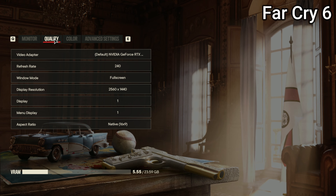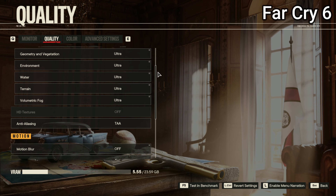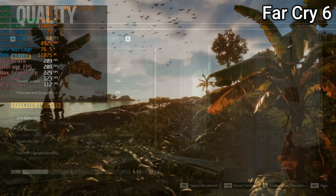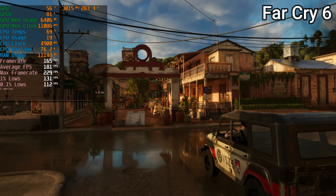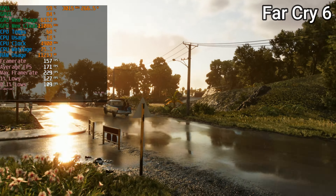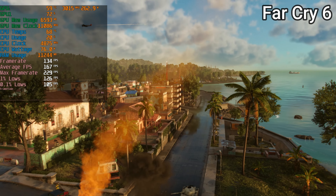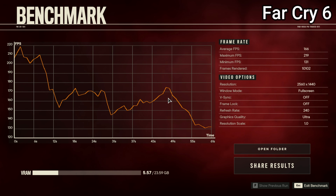Up next we have Far Cry 6, which is known to run extremely well on X3D CPUs. I went with the ultra preset, turned off motion blur, and increased the FOV as I do for every single game. As you'll see in the benchmark, I did get really solid frame rates with the average FPS being around 160 towards the end. The 1% lows were also around 120 to 130, which means the game is buttery smooth and the 7950X3D shines in games like this.